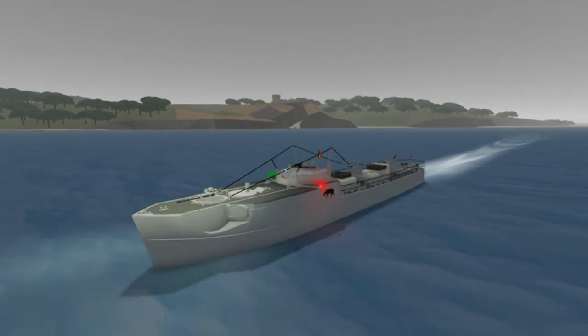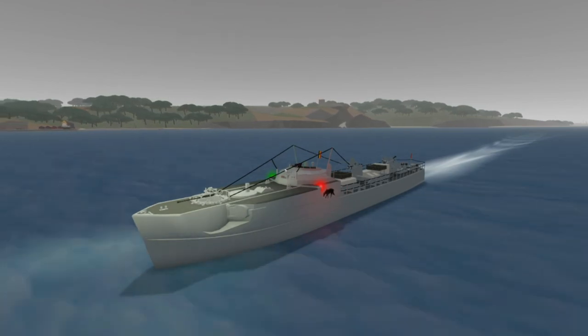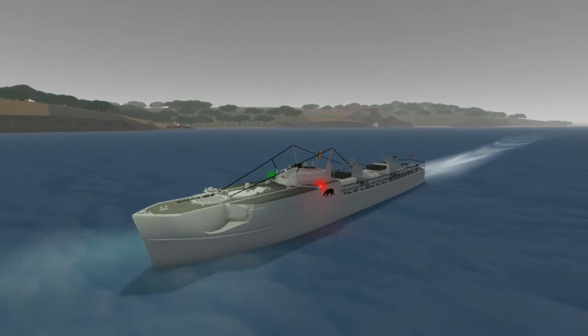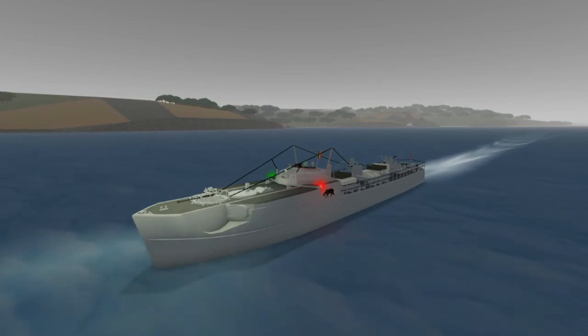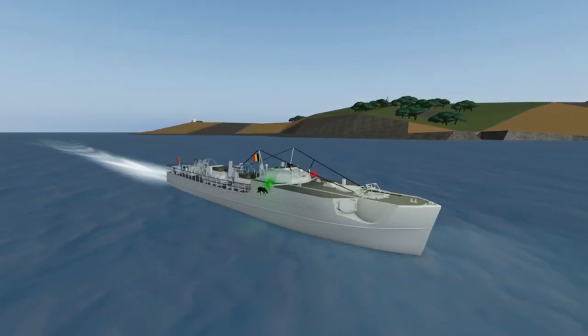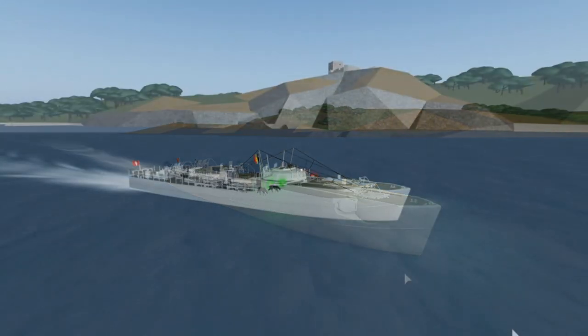Hi guys, welcome back to another video. I'll be showing you how you can get the S-100 Schnell boat today. This boat is awarded to you when you get the Aggregat 4 badge. To get this badge, you have to go to Rudin and watch the V2 rocket explosion in the tower over there. After you've done that, you'll be awarded with this ship and the Aggregat 4 badge.